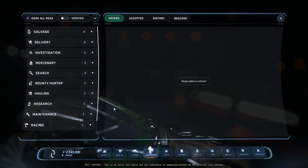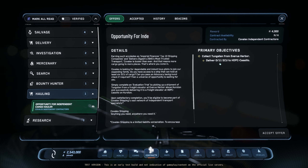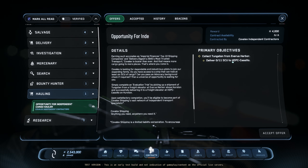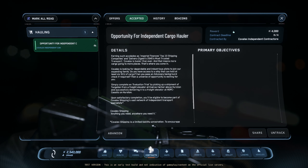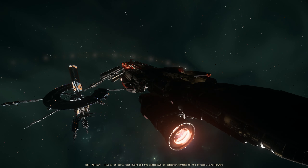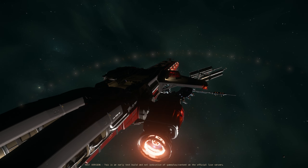So let's pick up our first hauling contract. We got hauling here — alternative for independent cargo hauling. There you go. 11 SCU. We have to go to Everest Harbor and then deliver it to HDPC Casillo. So let's accept that. Sweet Caterpillar, you have no business looking this good. The UEE has definitely gone out of the way to implement this brand new hangar system and I am loving this change.